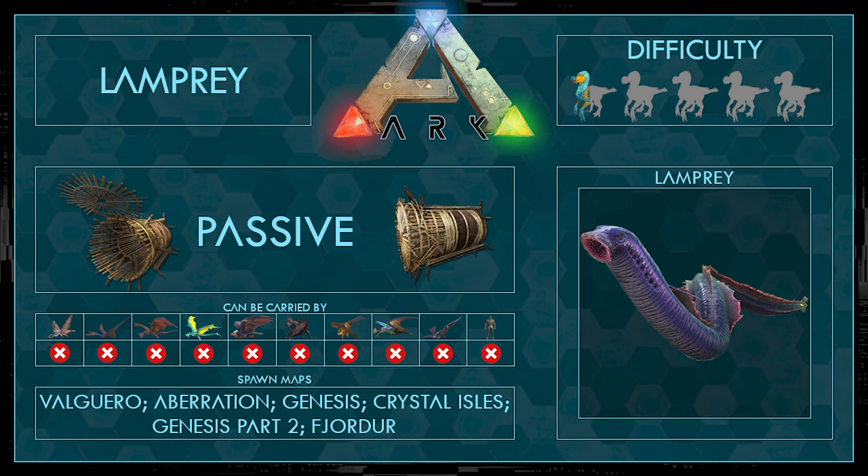So first of all the taming stats. To tame it you just need a fish basket and it's a passive tame. It can't be carried by any creature and also not by the human. It spawns on Val Guerrero, Aberration, Genesis, Crystal Isles, Genesis Part 2 and Fjordor, and the difficulty is a half out of five points.